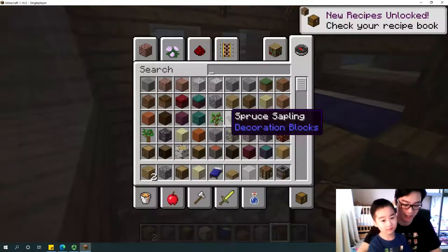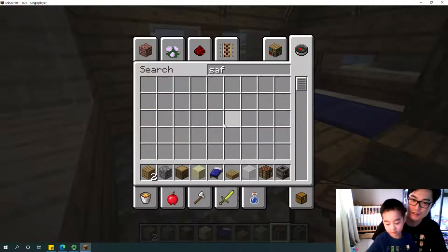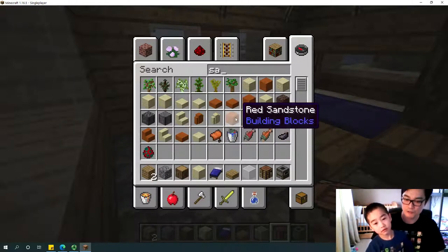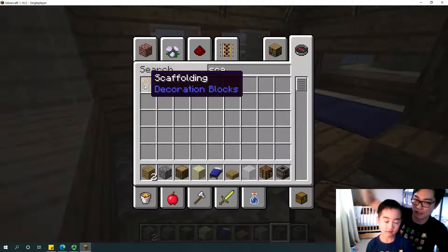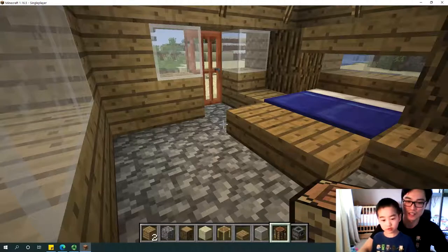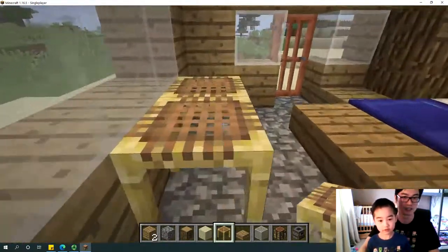Press E and search for scaffolding. It's called scaffolding — it can build high up and it looks very like a table. Place two scaffoldings here and there. That looks like a table, right? Yeah, we can eat there.